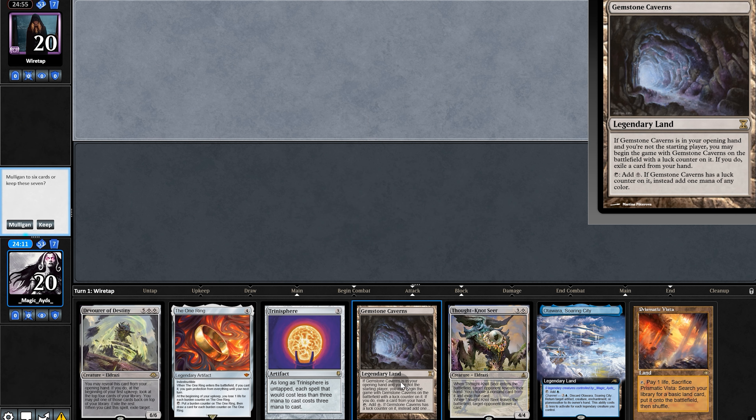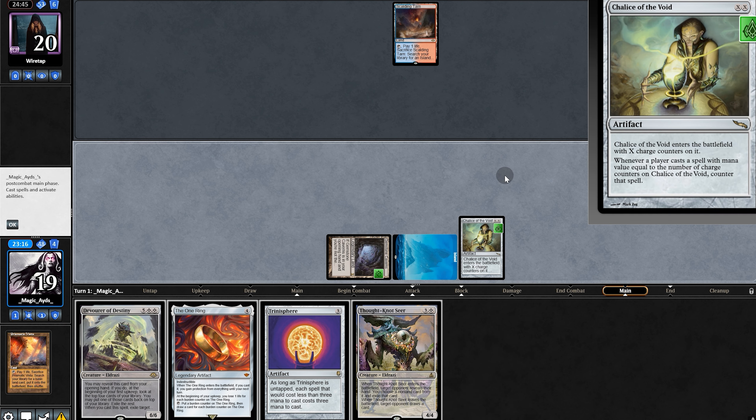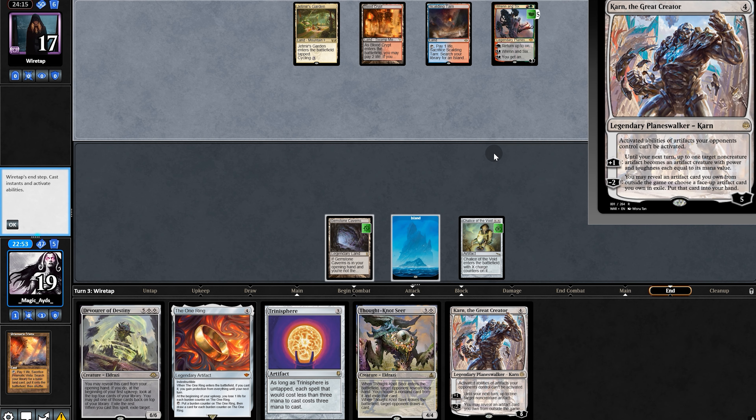On to the next match. Opening hand we have jumps — somewhere to keep. Exile the land, Chalice — but we really need land. We'll play Chalice and pass. This looks like creativity — quickly run, we get back to the land. Where's our land? Opponent passes.